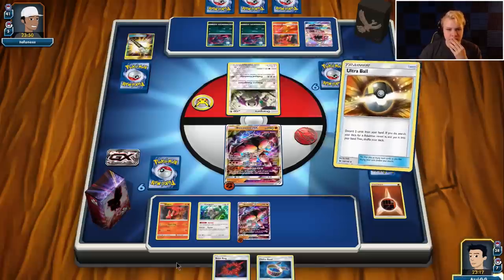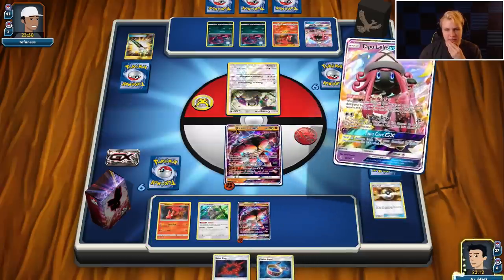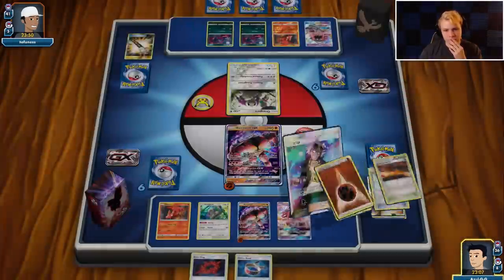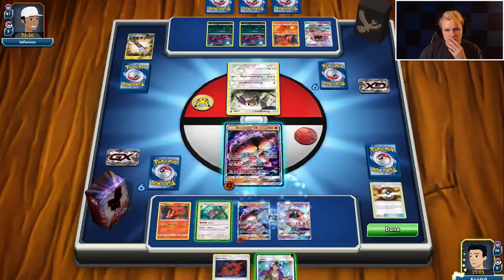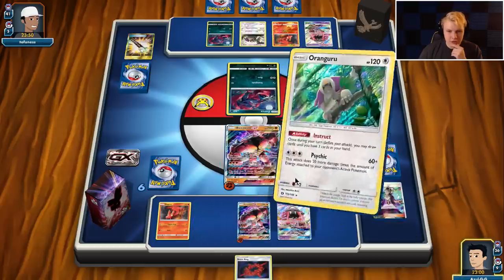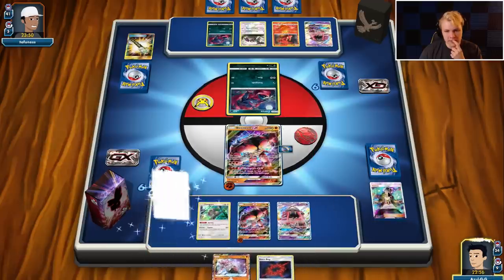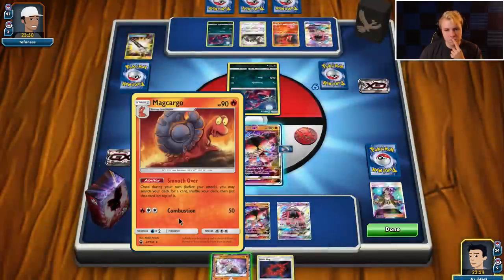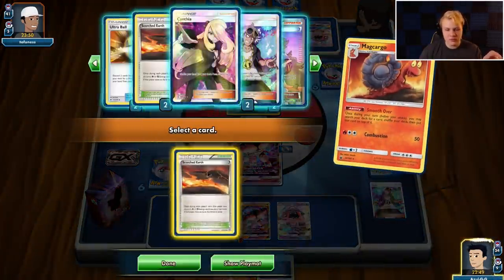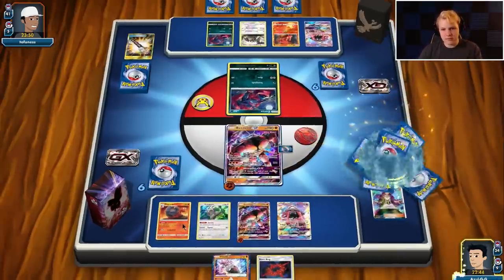I'll play one attack for Guzma, then Instruct for two. Play that on the Choice Band. Put the Choice Band on so I can use the GX next turn and get that extra damage in there. Macargo — that's cool, I'll hold that and see. I definitely want to be able to bench it so if they Parallel City next turn I want to put that Inkay down. I'll put a Scorched Earth on top, then next turn we can get whatever with Smooth Over plus Instruct.